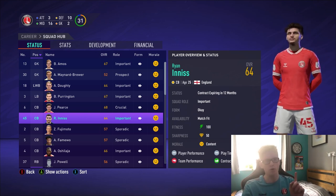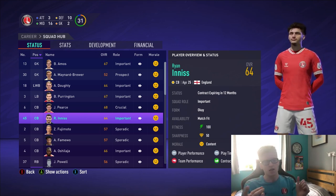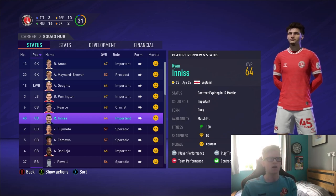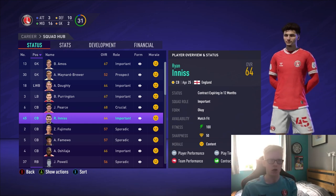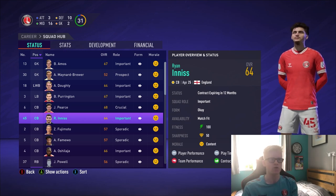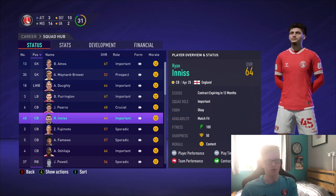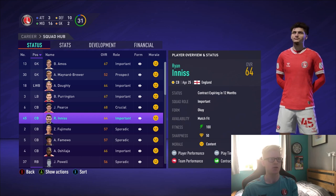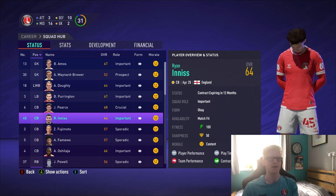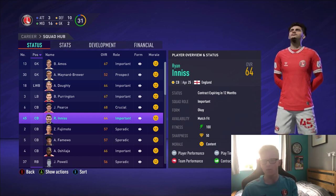Chris Gunter, Omar Bogle, Innes, Martson, Shinny and Smith weren't in the game. I've given myself Innes because he is a permanent transfer in real life. Everyone else — Shinny, Smith and Martson — are on loan, so I can't transfer those players permanently. Chris Gunter and Omar Bogle aren't even in the game. So I've just transferred Innes in, transferred Philips out, and that's what we're working with.